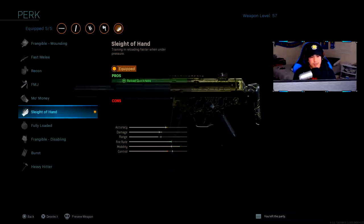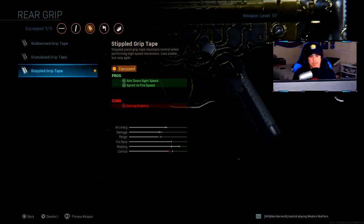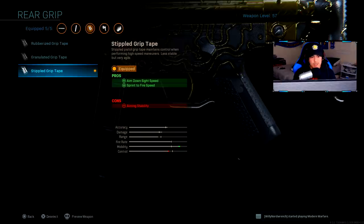For my perk, I'm using Sleight of Hand. This perk will help us reload a lot faster, especially when we're under pressure. You're going to see that later on in the gameplay — that's why Sleight of Hand really works well with this stealthy rusher type of setup. For rear grip, we're using Stippled Grip Tape. This will help us aim down sight speed faster as well as our sprint-to-fire speed. So this is going to be important in those 1v1 situations where you fire your weapon after coming from a sprint.